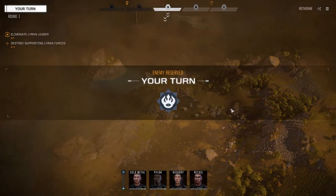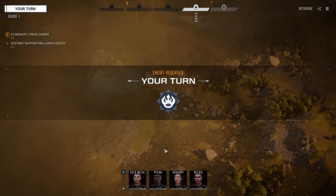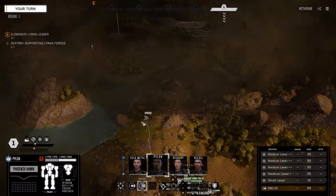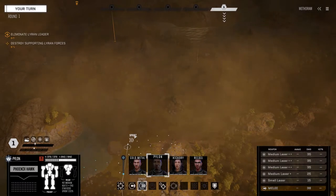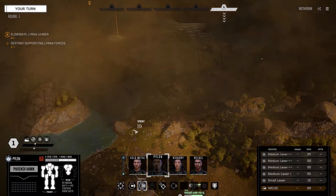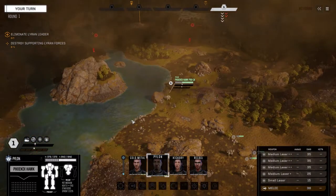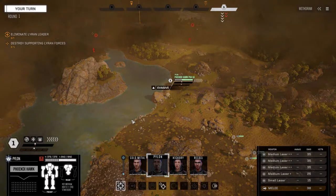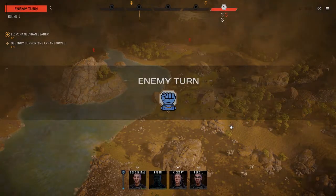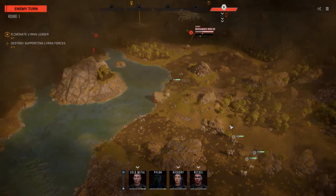They're just going to sit there and wait for us, so let's reserve back to turn one. I'm going to move Pylon first, get him up as far as we can go — I'm thinking I want to hang to the left here a little bit. We got two mechs, which is good for salvage. I'm loving the evasion on Pylon. Oh — we got a Warhammer!